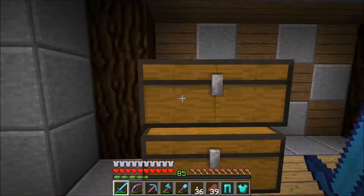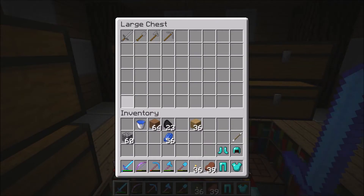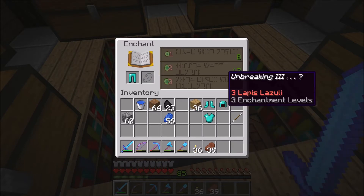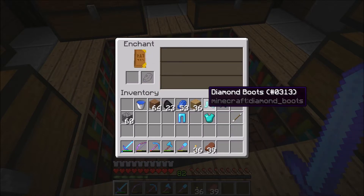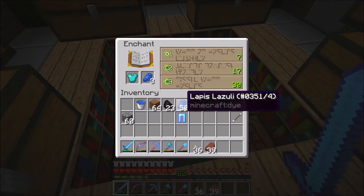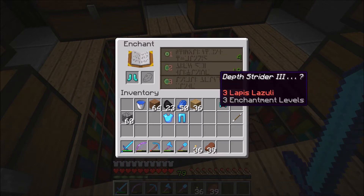Got more chests, more books here. Let's get into this. Do I need lapis? Do I need more books? Projectile protection and Unbreaking 3 - not bad. Protection 3 - not bad, it's good for backup armor. Protection 3 and Unbreaking 3. Fire protection - that sucks. I might go with Protection 3 and then add a protection book to this.